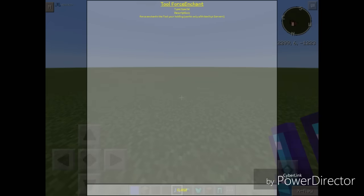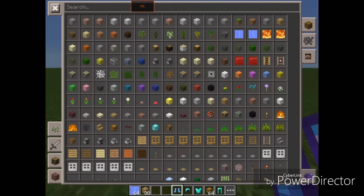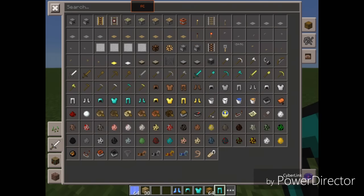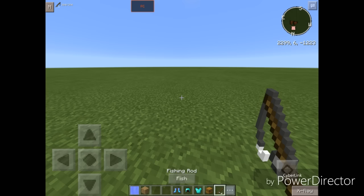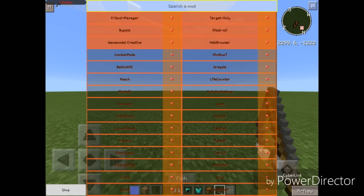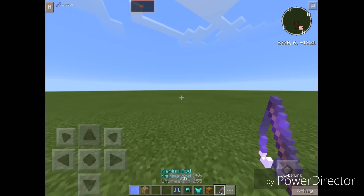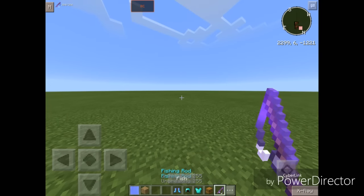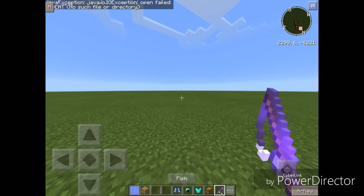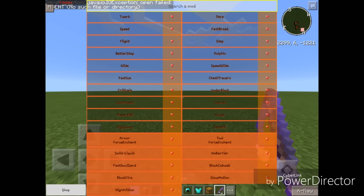Next up we have Tool Force Enchant — it force-enchants the tool you are holding, also only works on Genesis servers. Let's enchant a Fishing Rod. As you can see: Unbreaking and Luck of the Sea. Force-enchanting the stuff you're holding — that's really nice.